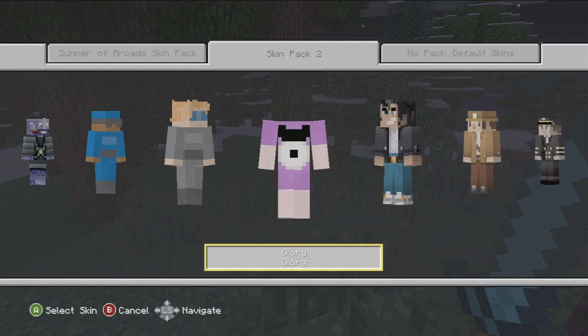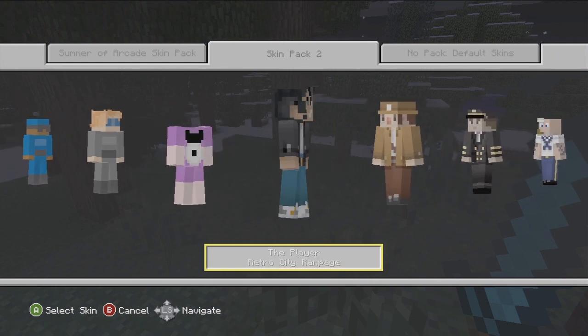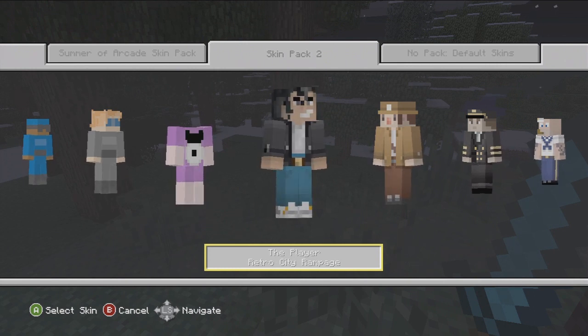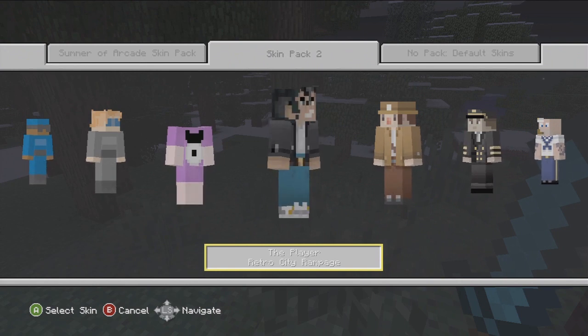We got Glor — some pink looking dude. Is that supposed to be a dog or something? We got Fonzie — wait, that's not Fonzie, but he sure as hell looks like Fonzie. It's the player from Retro City Rampage. He actually does look like Fonzie — look at his side smile. What a pimp.